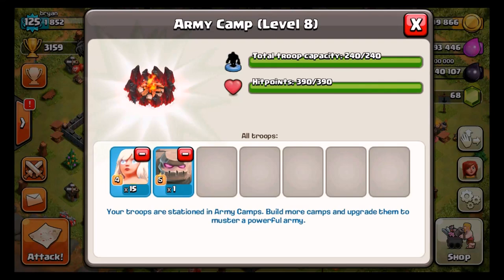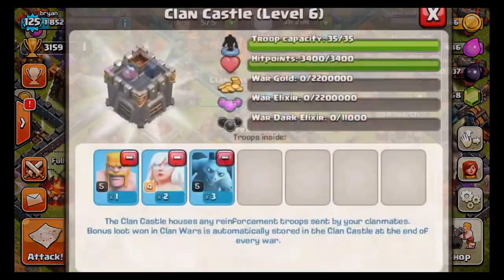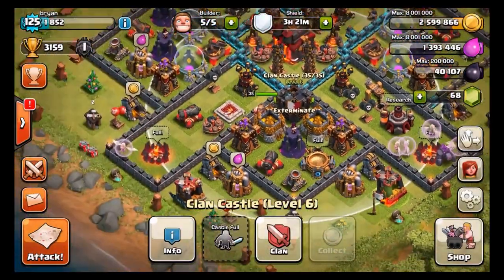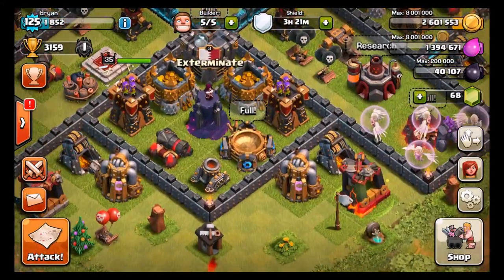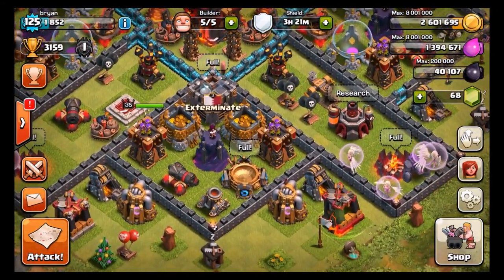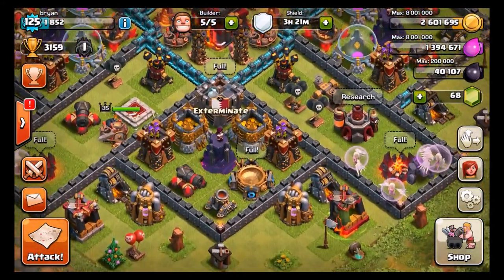Alright guys, what is going on? Bryan here with another Clash of Clans video, and today we are going to be doing the Golem Angel. I have 17 healers, all level 4, ready to heal up this Golem, and he's going to be protecting our King and our Queen. I'm hoping we can get a 1-star, maybe a 2-star. If not, it's still going to be a fun attack.